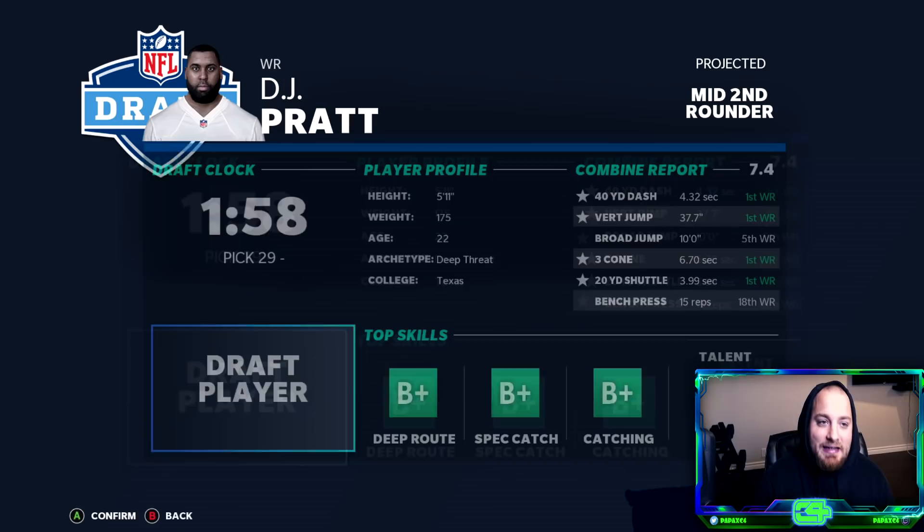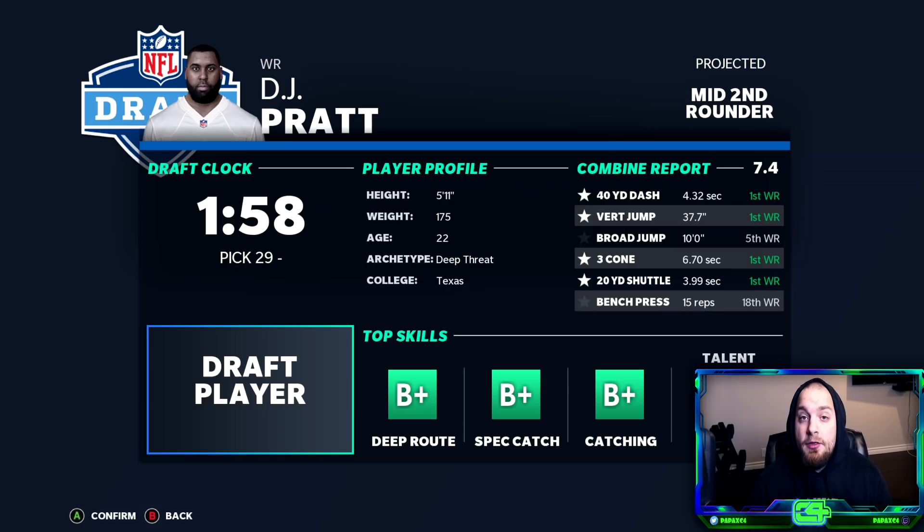But we're not going to be picking until 29 in the second round, so it might be kind of tough. Most people did agree with me that the player we should get in the first round is DJ Pratt — insane combine, insane wide receiver. We still need help at wide receiver three. Behind Jalen Rager and Tylan Wallace, it's guys that are normal devs in the mid-high 70s. But for our first pick at 29, we are going to select DJ Pratt.